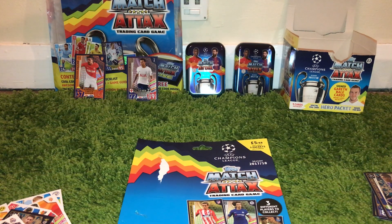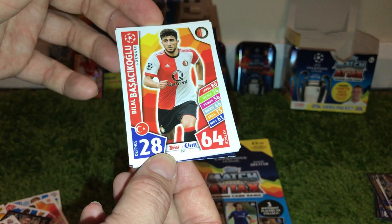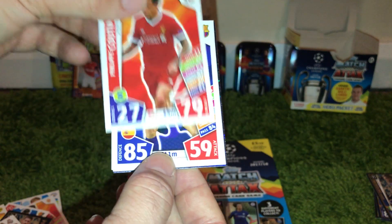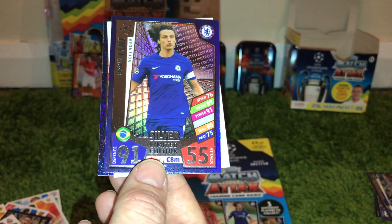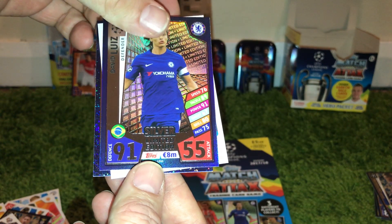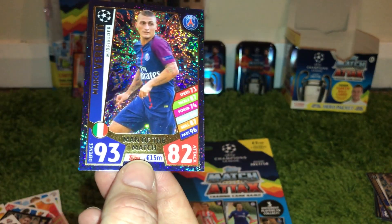Obviously the gold one is probably the best one, but these multi-packs more often than not have the bronze. Then we've got Gnul, Bashakoglu, Lindelof, Coutinho, Lucas. And then we have a silver limited edition card for David Luiz, which is a nice card there with 91 defence. And then we have a Feyenoord forward — Jorgensen. And then we have a Verratti Man of the Match.